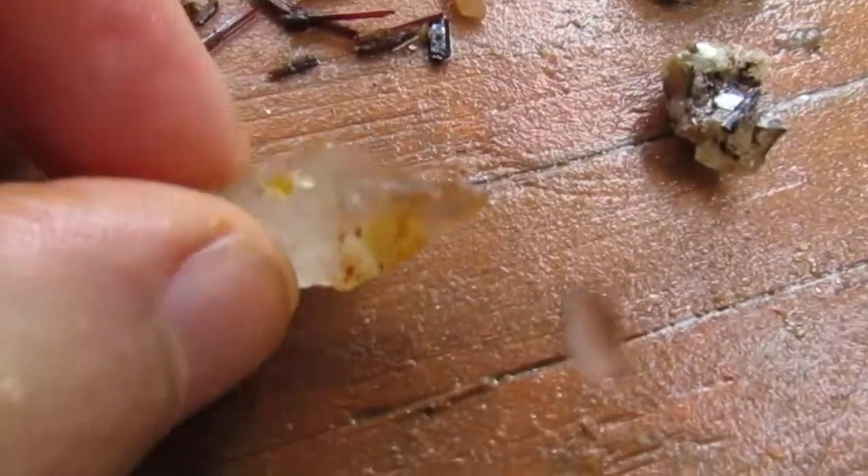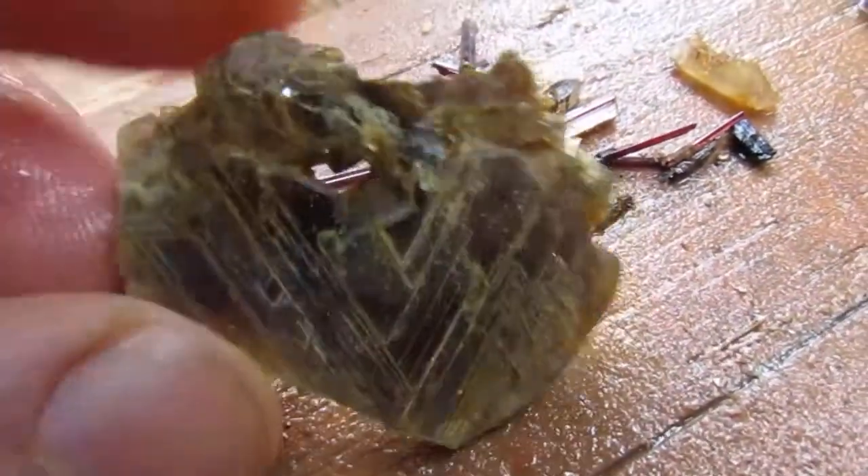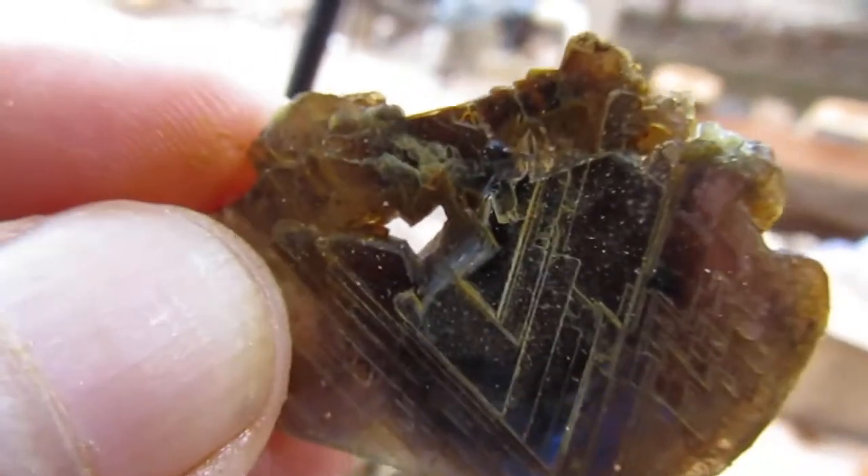Now we're ready for the top three. First, I'm going to do this runner-up — this reverse scepter. We cannot do a top three with a dirty lens. The runner-up. Here's number three. Number three is a piece of mica, and it has a heart in it. I've never seen anything like that in the middle of mica — just carved right out. Pretty cool. Number three.